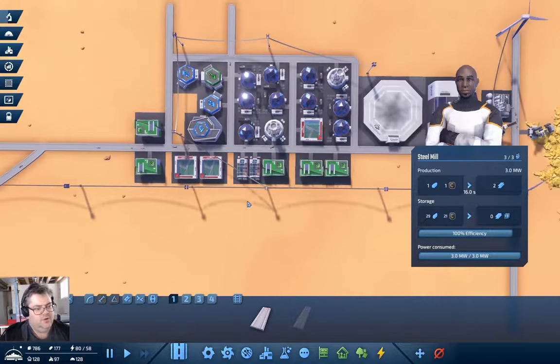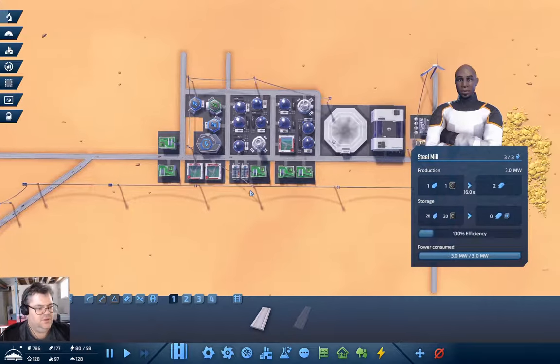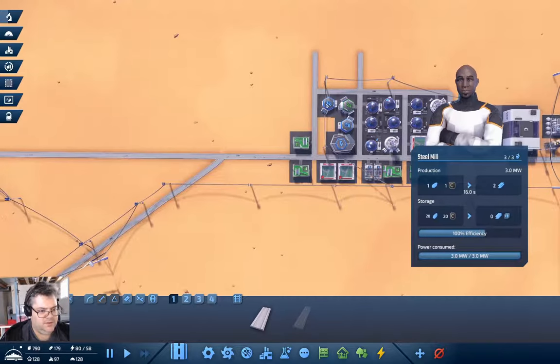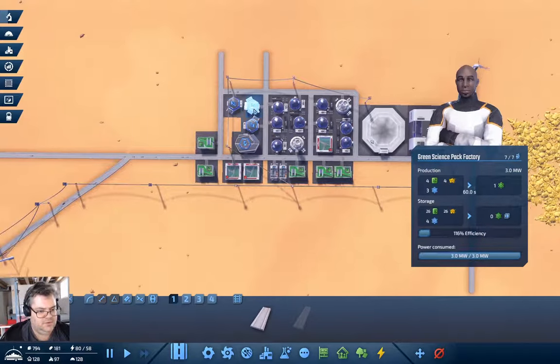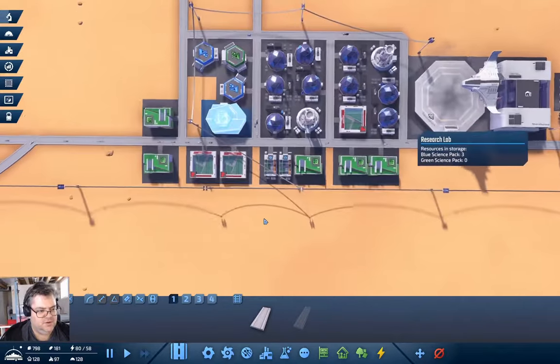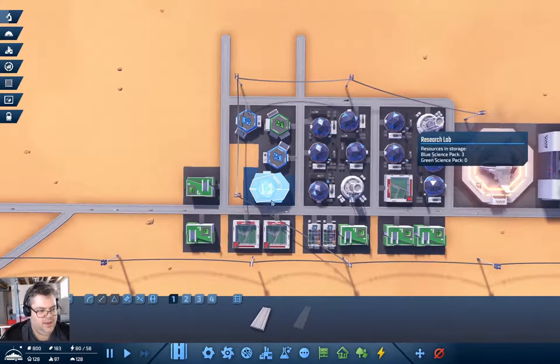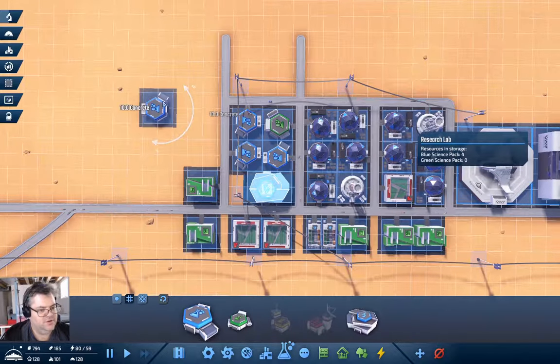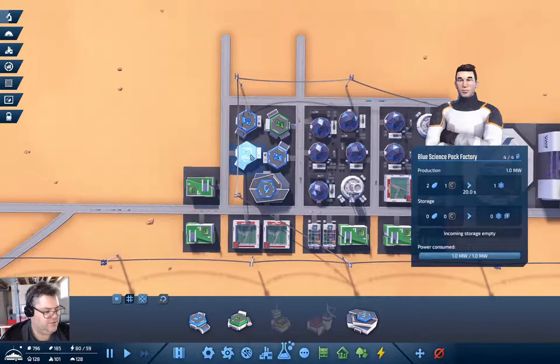Now what seems like a good thing to attack here? We're accumulating blue science packs there. I have a feeling I'm probably going to want more blue science packs, so let's add another set of blue science pack production, just because it does seem like the sort of thing we want.